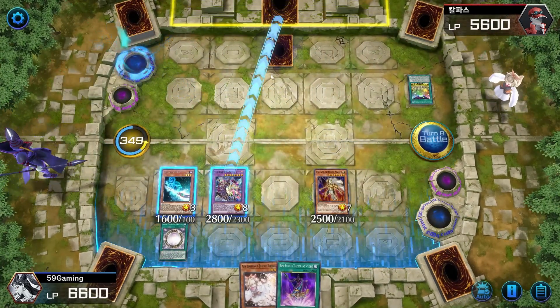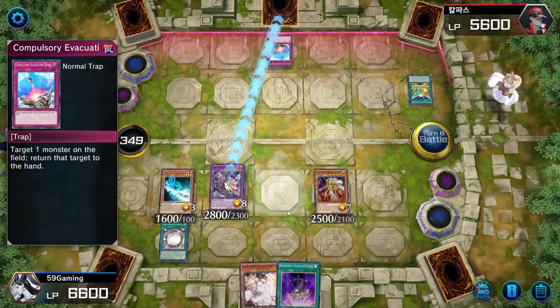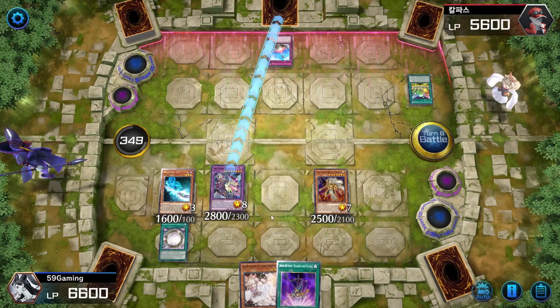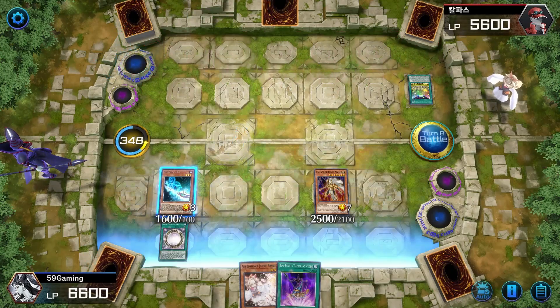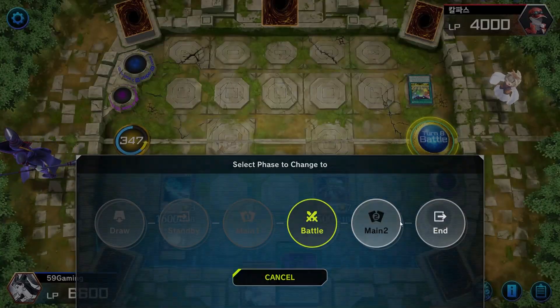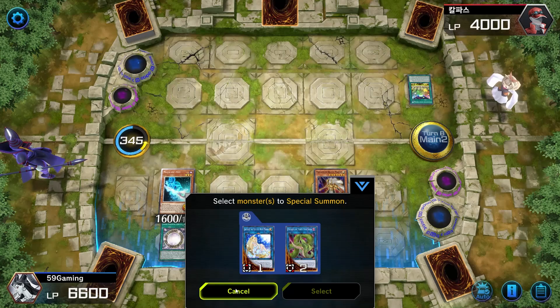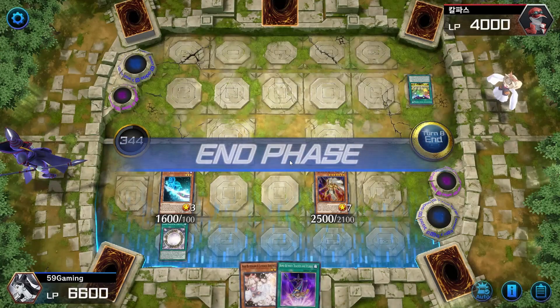If this card is summoned using a level 7 or higher monster as material, your opponent cannot target it with card effects — also it cannot be destroyed by opponent's card effects. If this card destroys an opponent's monster by battle you can activate one of the effects. I think I like this — I'm gonna attack first then go into it. I don't think I have another fusion card in my deck so I can't go into Verte. Perfect — there's just no way.